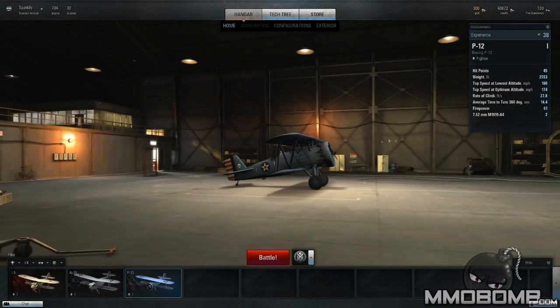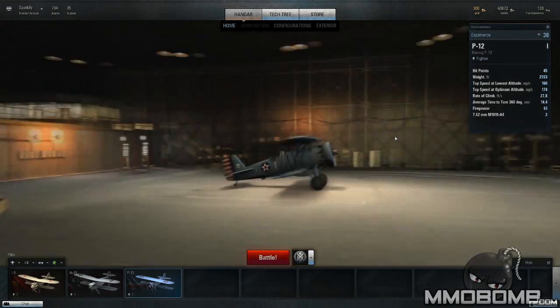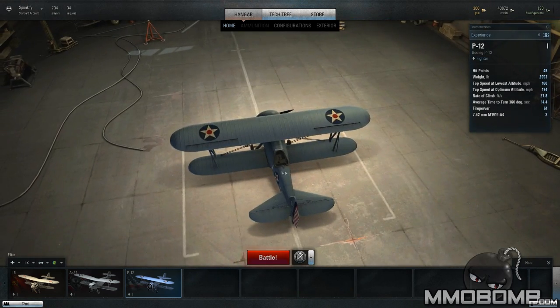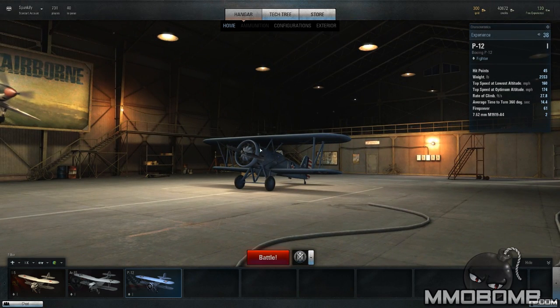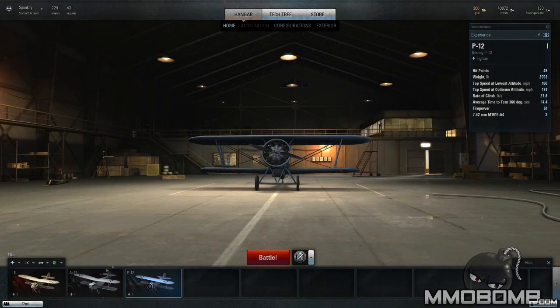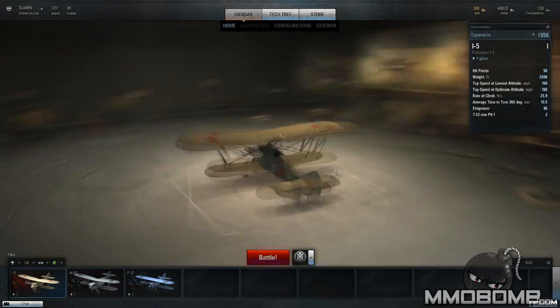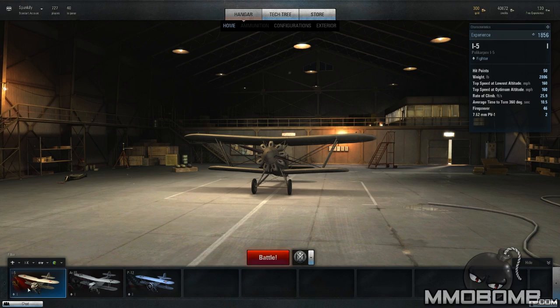Of course, World of Warplanes and World of Tanks share names, so they are from the same publisher. We'll spend about 15 or 20 minutes checking the game out and making our usual comments. If you guys want to learn more about the game, check below at MMOBOMB.com for the full game profile. To start off with, the game gives you three different planes available, each representing the individual nations or factions currently in the game.